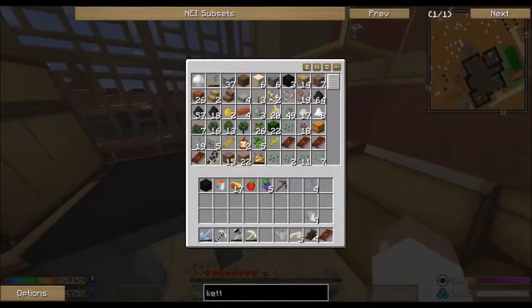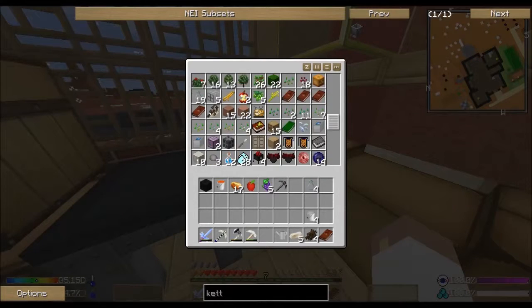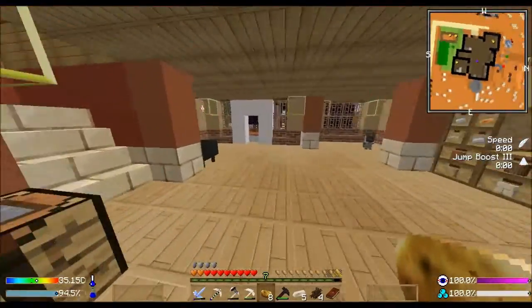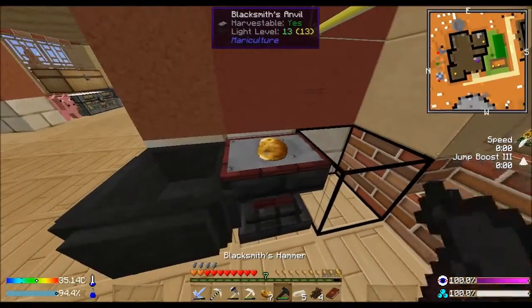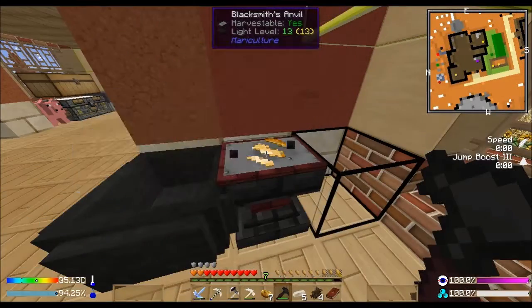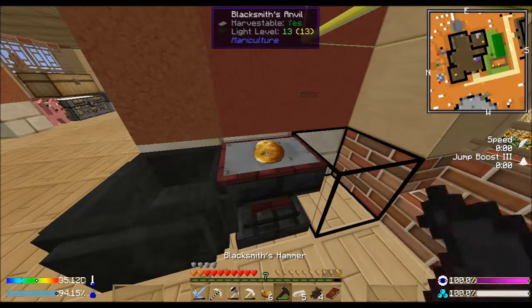While that's cooking up - do I have more potatoes? Yes, I have regular potatoes. I found another food item we can make: it's chips, and all you do is throw them over here on the blacksmith's anvil and we get chips. I think that's awesome.